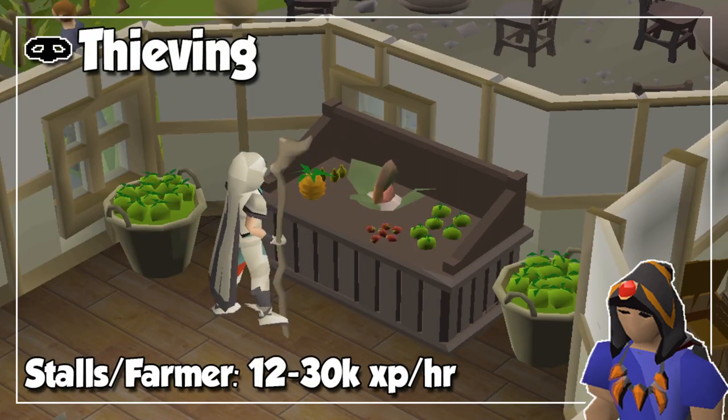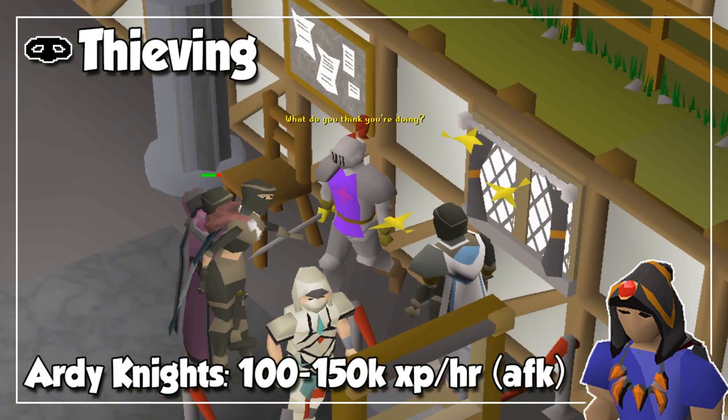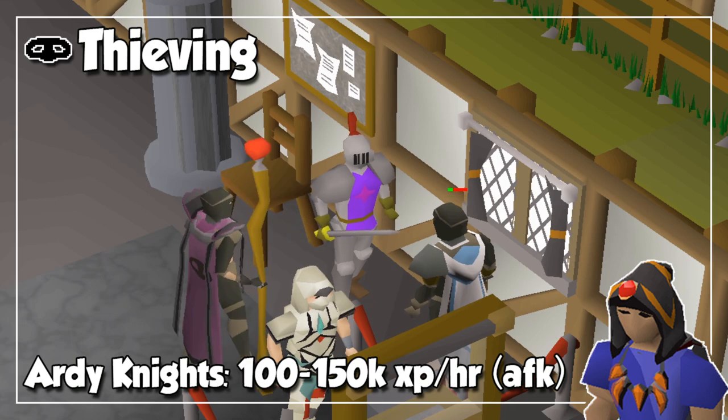Anyway, thieving is a weird one because, as you probably know, this is another pretty click-intensive skill, so instead of focusing on AFK, I will focus on the least amount of attention when training, as honestly there's no viable way to 100% AFK this skill. One good option would be to steal from stalls or pickpocket master farmers at lower levels, and just drop whatever items you wish to discard. As a second option, you can pickpocket Ardy Knights, since there is a great method for you to steal from them and open the coin pouches by placing your screen and mouse at specific locations, for you not to move your mouse whatsoever.